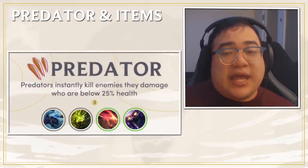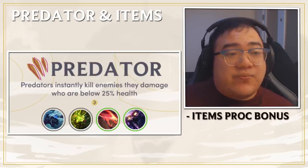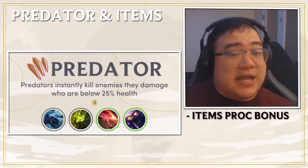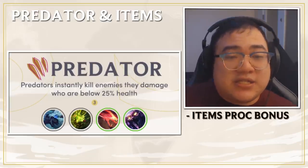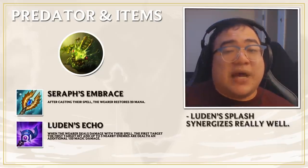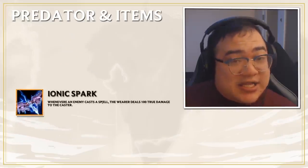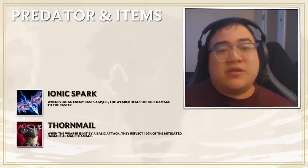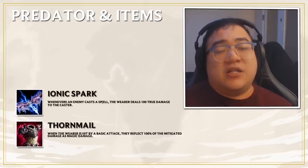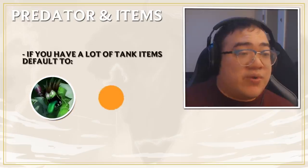Predator has a really interesting trait where they actually interact with items. If an item brings a unit below 25% health, they will die. The most common items to go on Kog'Maw are Seraph's and Luden's Echo, because the Luden's Echo splash could potentially kill four people with a single ulti. Items like Ionic Spark and Thornmail will also trigger kills, so these are very powerful items on Predators in general. If you have tank items and don't know who to put them on, default toward Mundo or Rek'Sai.